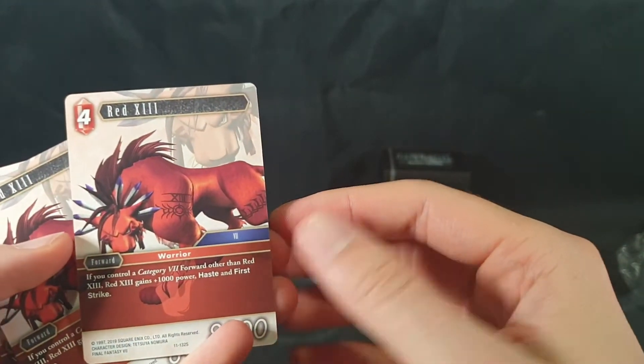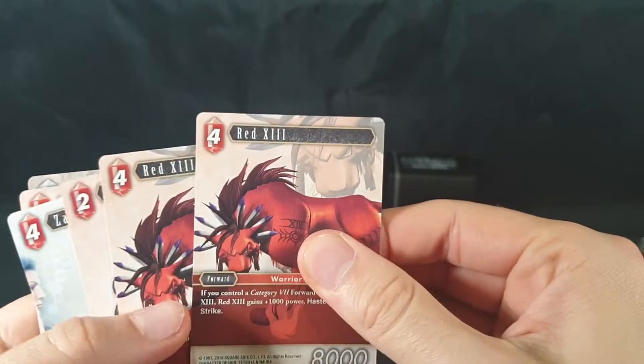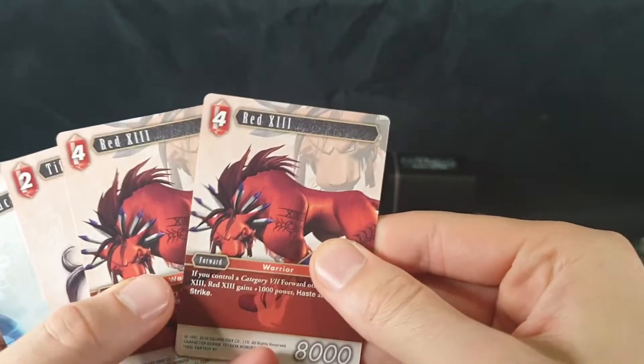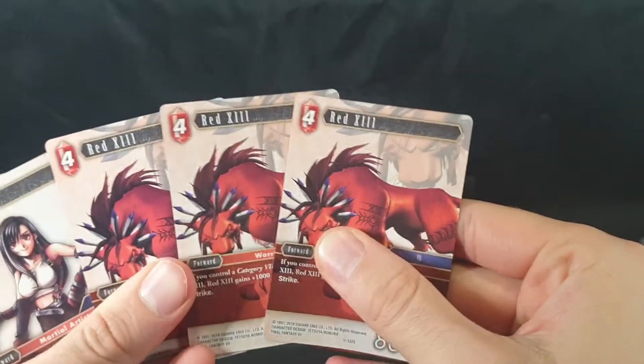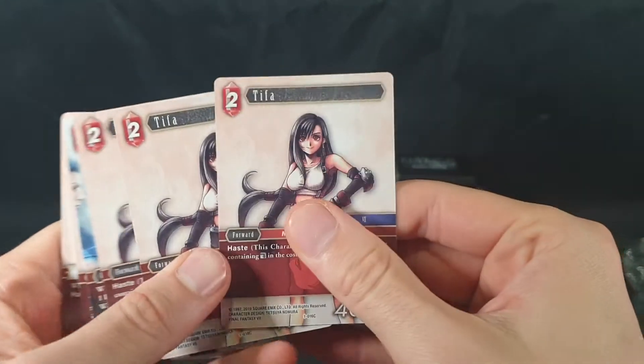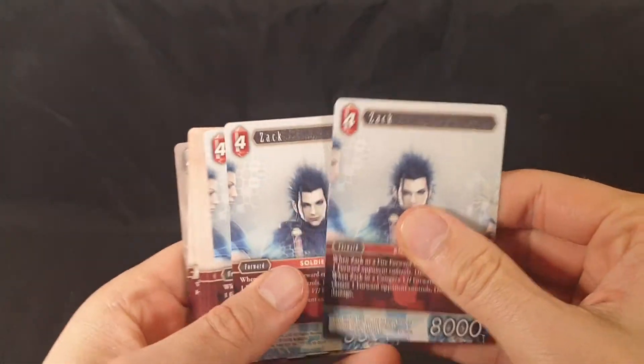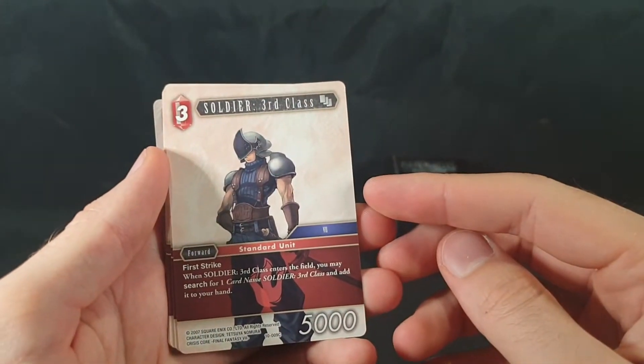We have Barrett EXs. I guess you'd read it as Red XIII — not Red XIII. We have Tifa, and Zack.